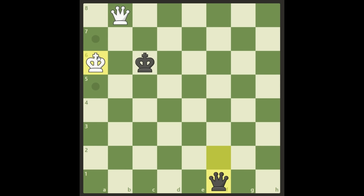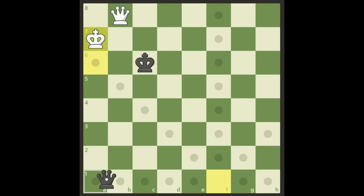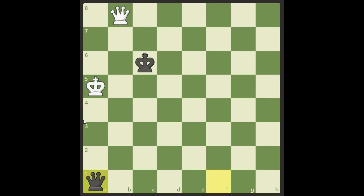You have to move the king — you cannot put your queen in between, you will just lose it. After King a7, it's checkmate right away. If the king goes to a5, we have the same idea as before: Black takes there and White is losing.